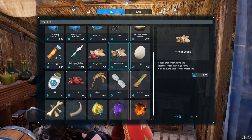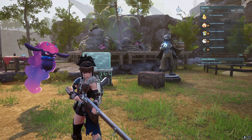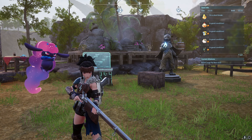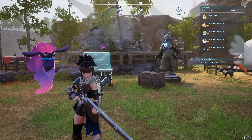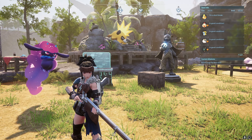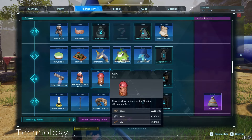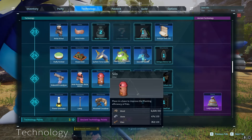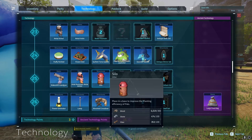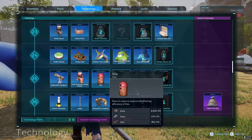Another way to get wheat seeds is that some chests you open will have seeds in them, and some pals will also drop wheat seeds when you catch or defeat them — such as Dinossom and Bristla. As a little bonus tip, you can also unlock the silo at level 25, which can help with planting and storage.